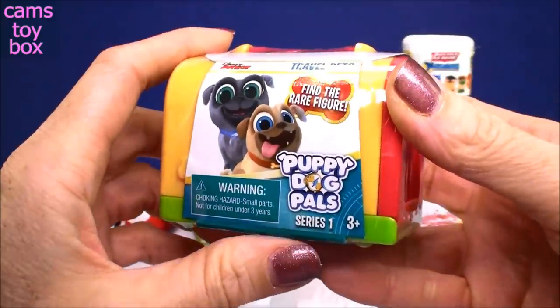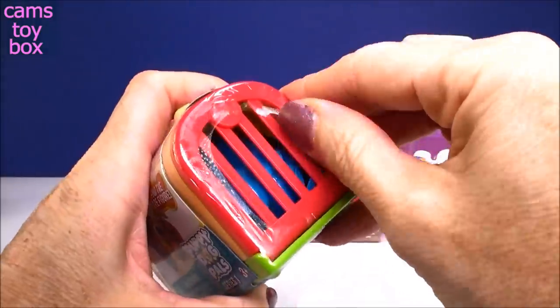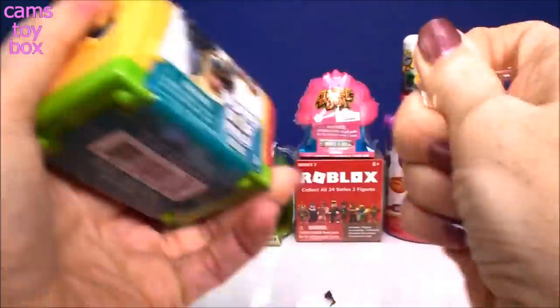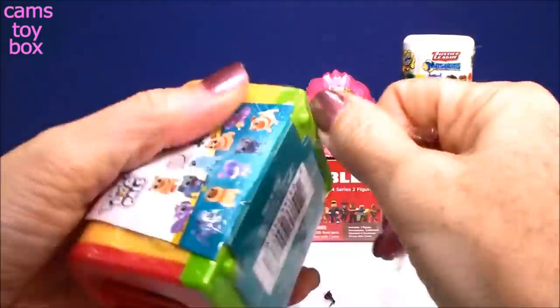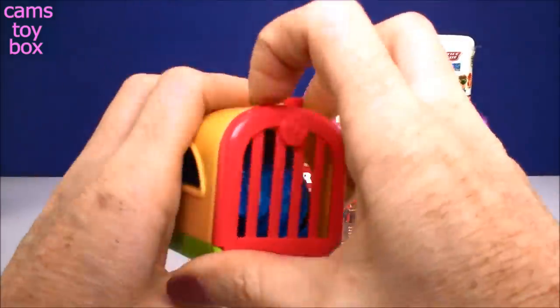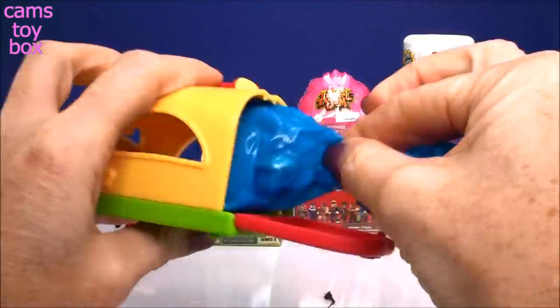Next we have our little Puppy Dog Pals. This is a Travel Pets set and it has two different characters from the TV show in here. How cute is that little carrier? A little dog bone cut out. So you flip down the little gate and inside are our two blind bags.